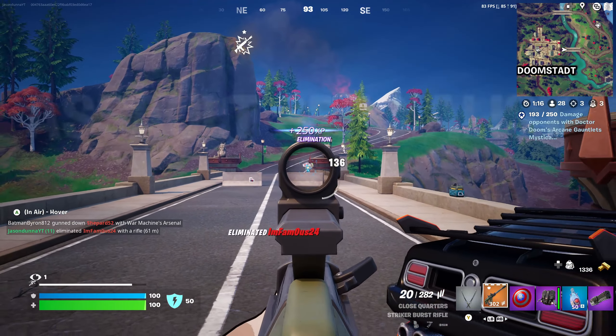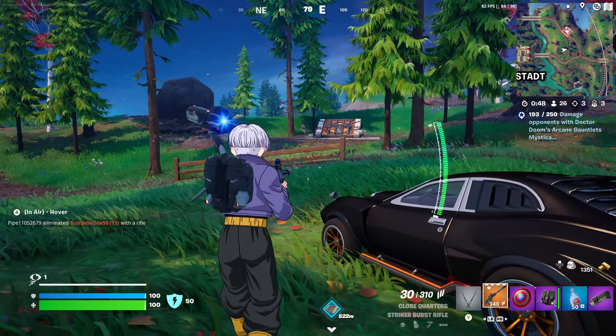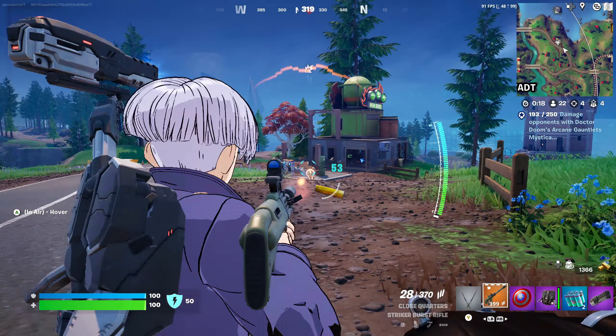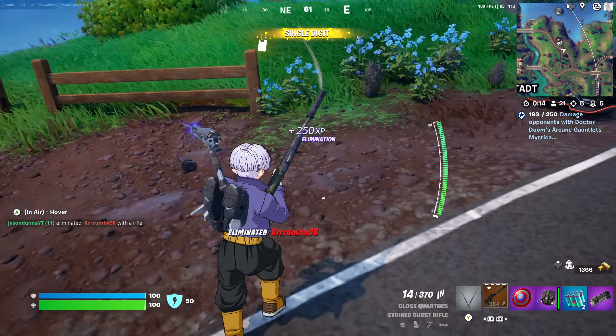The best weapon I find so far is the close-quarter striker burst rifle. This is pretty good with a sight on it, so you always want to make sure you have the sight because you're able to just pick off people. It does an incredible amount of damage, especially if you get headshots off. For most enemies you want to be aiming for the head because that's just going to give you an upper hand against them.